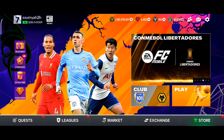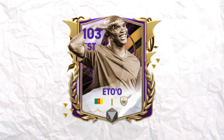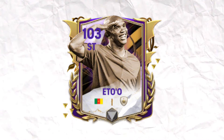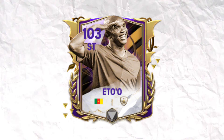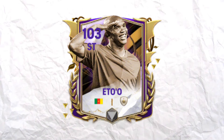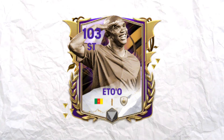Yo what's up, welcome back to a brand new video. In the week one Trick or Treat event we got a brand new 103 rated prime icon striker Samuel Eto' in FC Mobile, and he starts looking fantastic for a striker card. In today's video we are going to test him out in multiple head to head matches and see how he performs. Watch this video till the end and don't forget to like and subscribe.